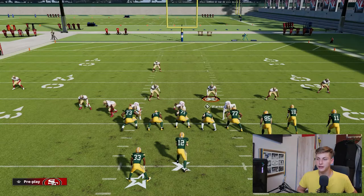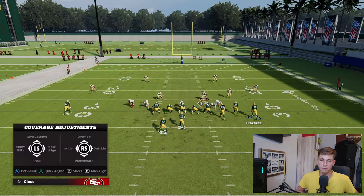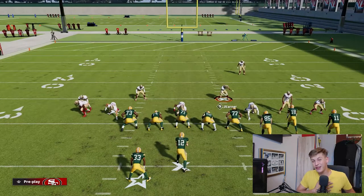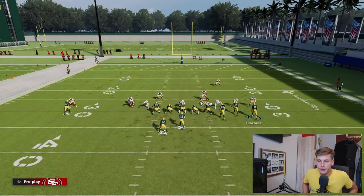On offense I'm in the Eagles playbook because they have a nice bunch set. The setup: we're going to spread the whole defense — right bumper or R1, left stick up — to spread the defense. Then press Y and press the defense. We're going to slant inside on the defensive line, then blitz this linebacker. Warner is going to be my user. What's important is that I attract the attention of the right side of the offensive line.